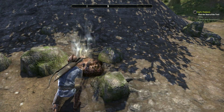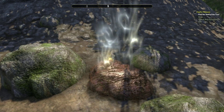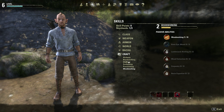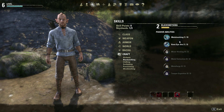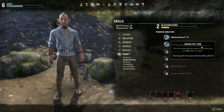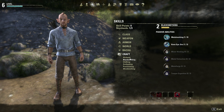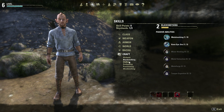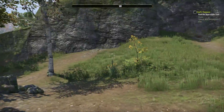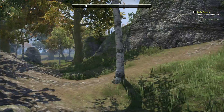To get the ability unfortunately does cost a skill point, so early on it kind of sucks to spend a skill point on crafting. But the Keen Eye: Ore ability shows you where ore is at, and it can be upgraded to detect it from further and further out. Pretty much every single skill has some version of this.